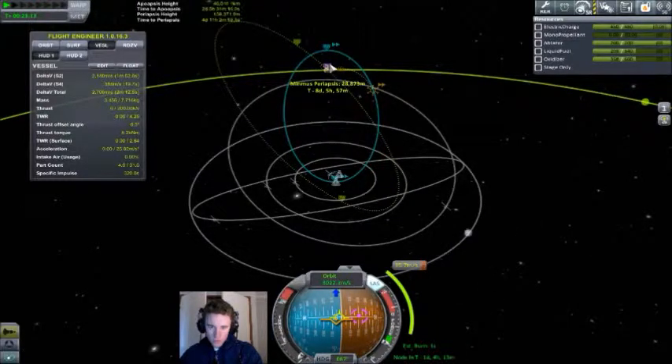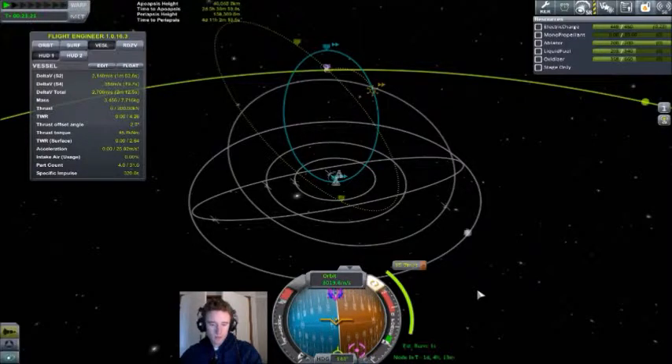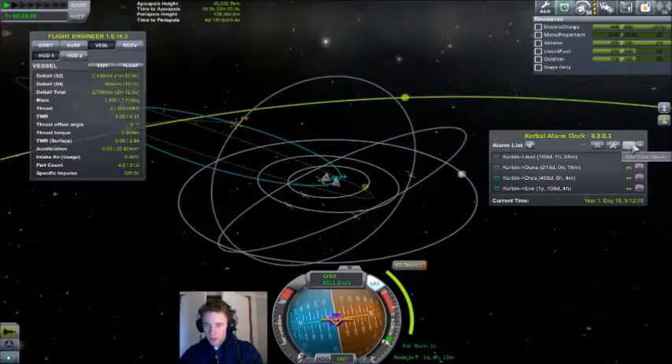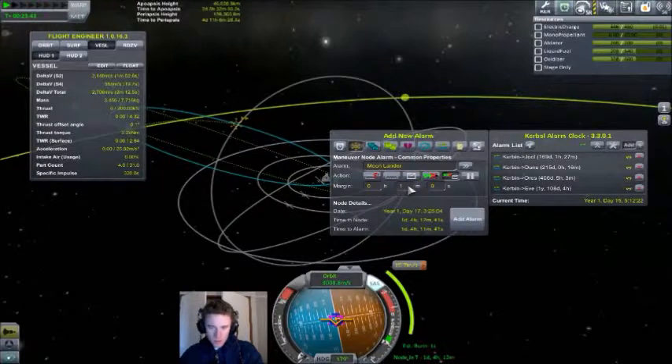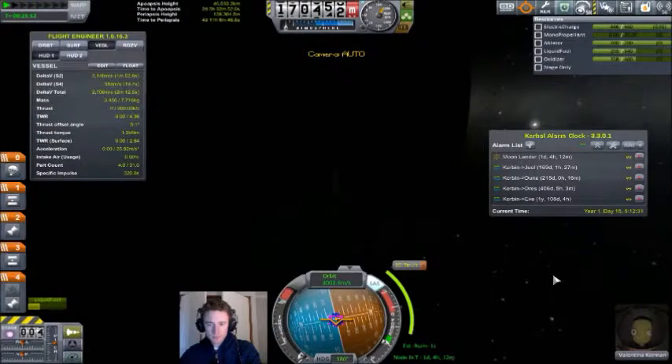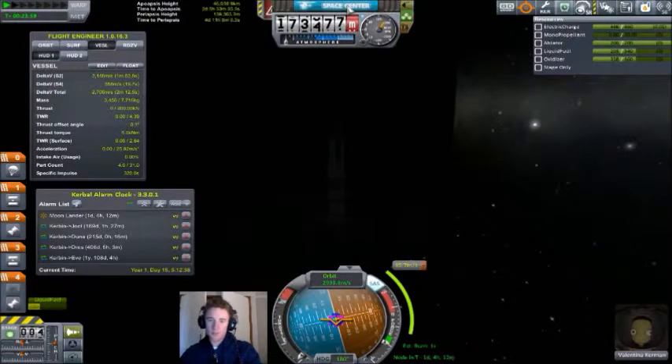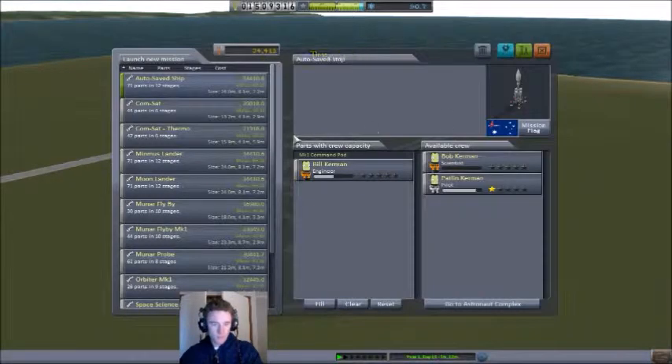The projected periapsis is 28 kilometers, 35.7 meters per second delta-v needed, in one day and four hours — about one and three quarter days. We have other things to do so let's bring up Kerbal Alarm Clock. Being that this burn will take only one second, we can set the alarm for 15 seconds out, add that alarm, and it'll let us know when we're getting close. We can leave Val here to coast up to that while we go back to the space center to launch another mission to fulfill more contracts.